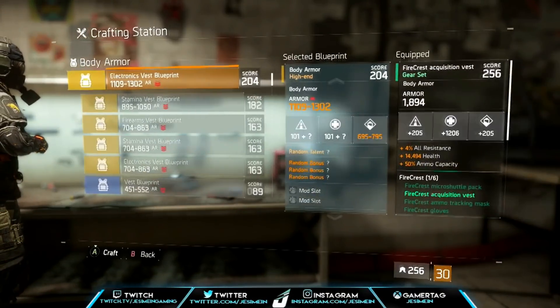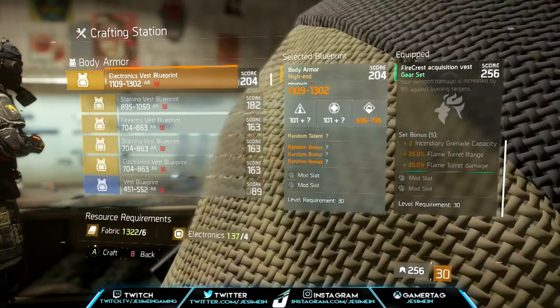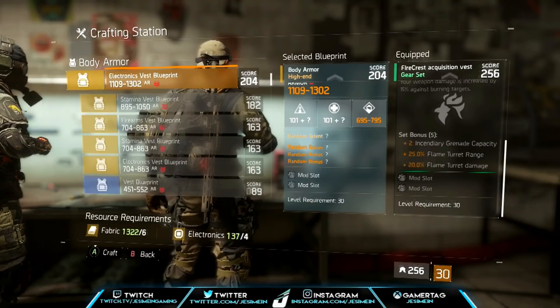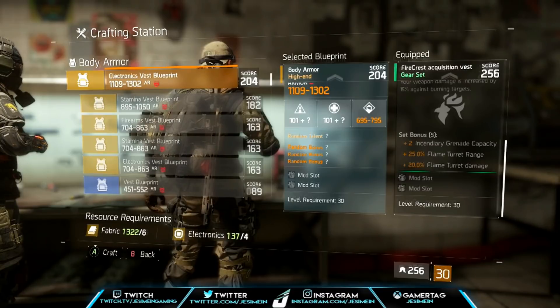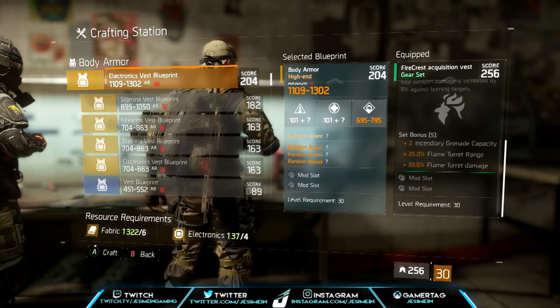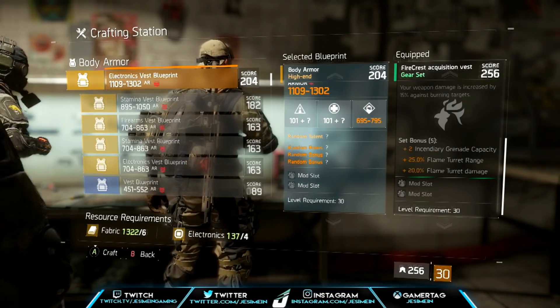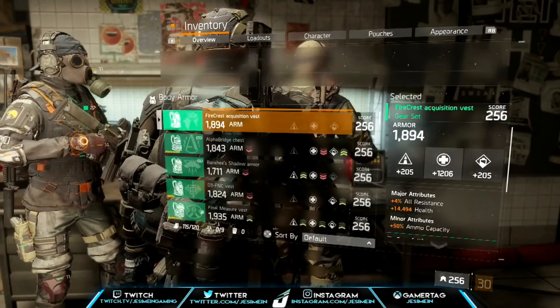Let's go to Firecrest — oh god, I don't even want to see what this one does. I'm seeing this live with you guys too. Bruh — 25% flame turret range and 20% more flame turret damage. Rest in peace y'all — that Charmander just evolved into a Mega Charizard. That is insane.